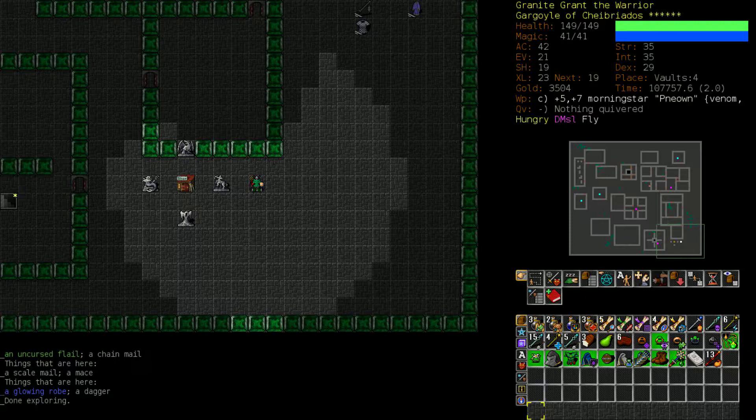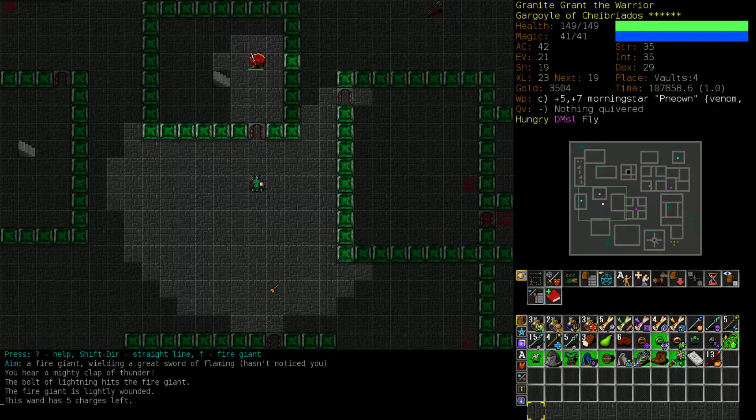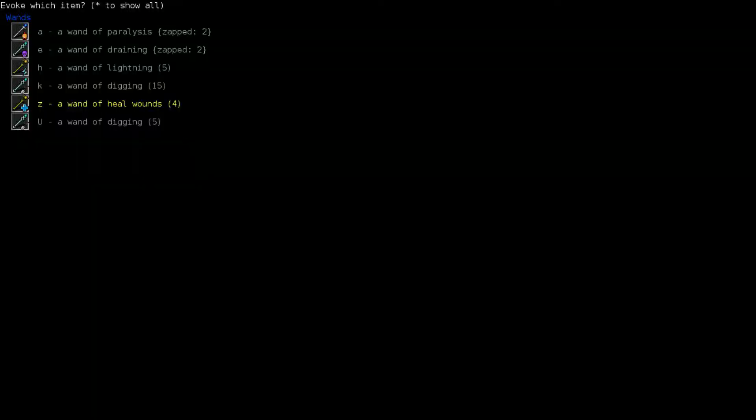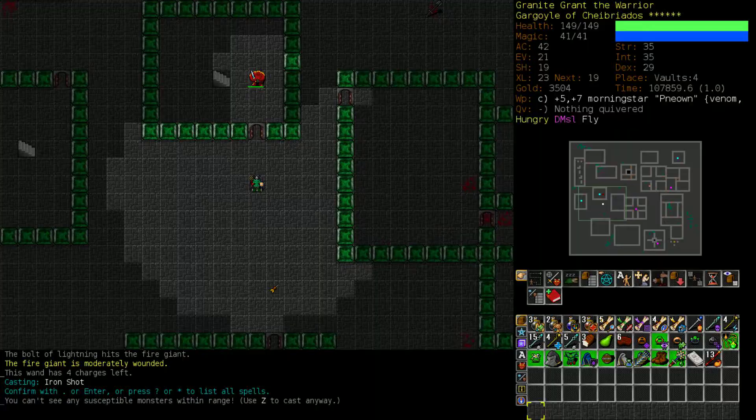That's enough for now - I will return to our stash. Oh hi, fire giant. Taste some lightning. We can actually, if we do this right, use these walls of green crystal to reflect a bolt of fire and get a multi-zap off of it, which is very strong. Oh, it's a Bolt of Fire - never mind. I was about to say we can use these walls of green crystal to reflect a bolt of fire and get a multi-zap, which is very strong.